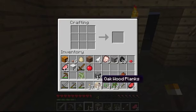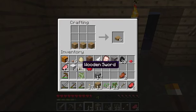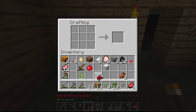The next thing we're going to do is create our bed. The way you do that is put three pieces of planks down, then three pieces of wool on top — and you get a bed!